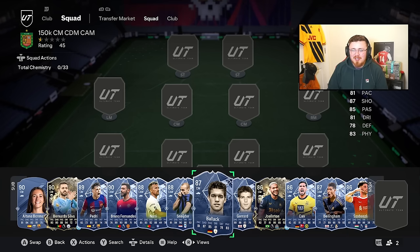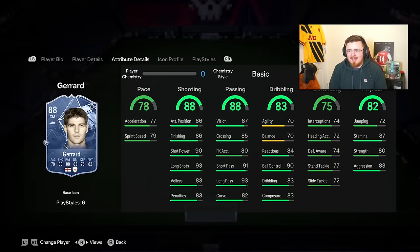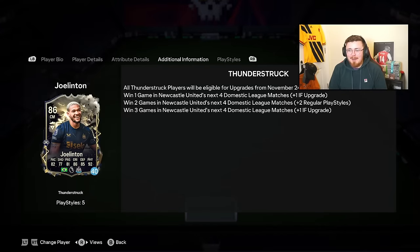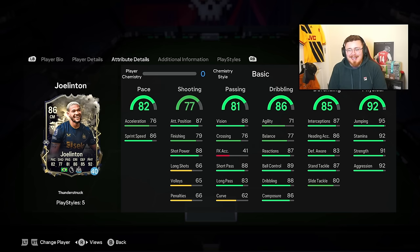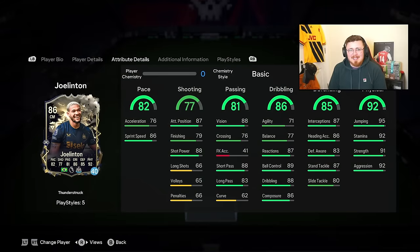Ballack and Gerrard had to be included as no-nonsense heavy-hitting centre mids - they're not really meta, a little bit clunkier, but do everything else just as well: shooting, passing, defending, physical side, and both have Power Shot Screamer trait play styles. Fun cards. Joe Linton has had a plus one and Newcastle are going to get more wins, so he'll probably go to an 87. A really nice box-to-box centre mid - he plays better than the stats in my opinion.